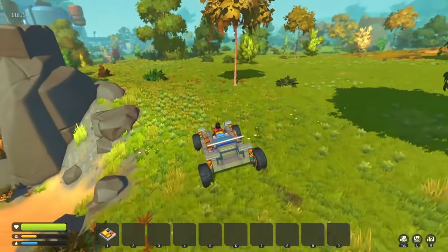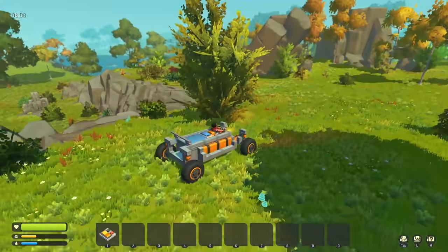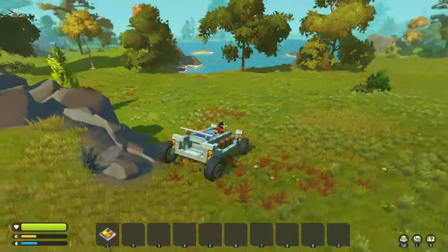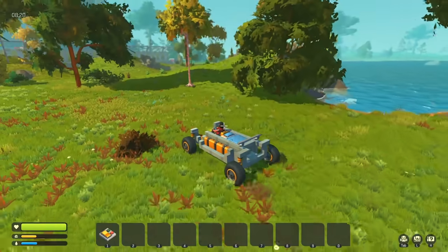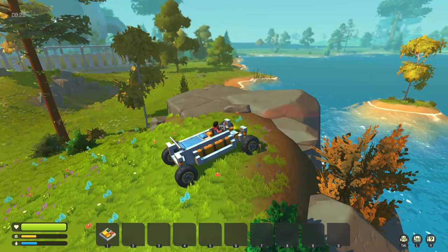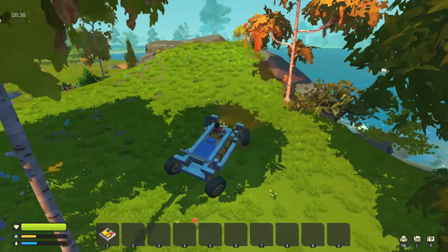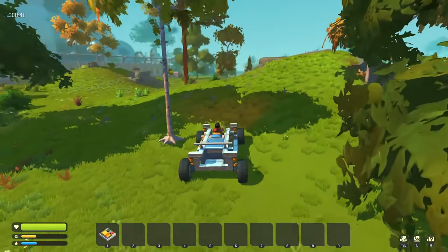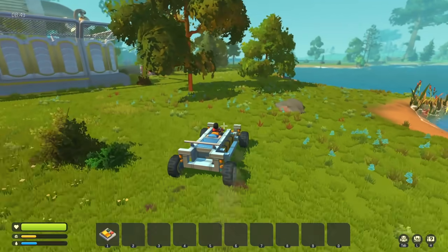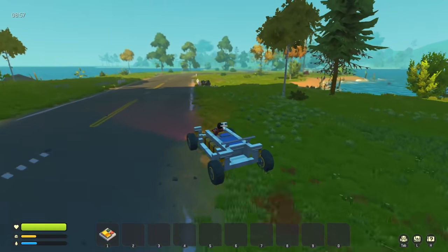Maybe another road, maybe death, maybe a bunch of water we can't get across. With all this water we really need to make a raft soon - that might end up happening very soon. There's a way around the back - let's try that. There looks like a road on the other side. We could probably go through if I felt comfortable enough but I'd rather have some weaponry installed on the vehicle before going through a highly secured area.